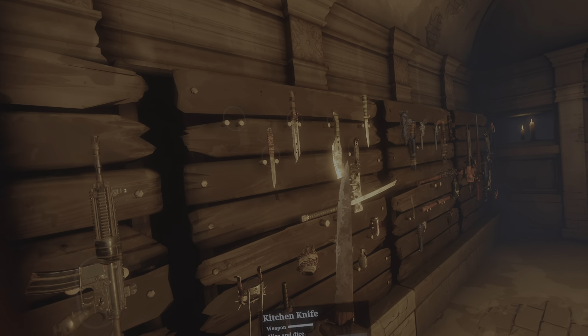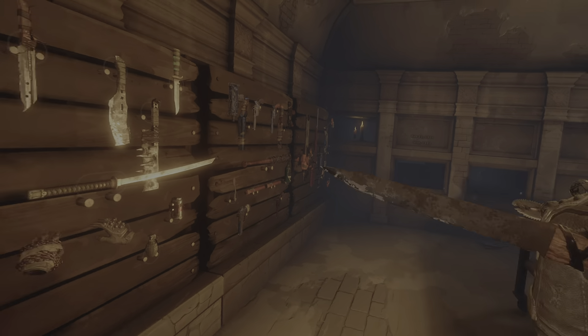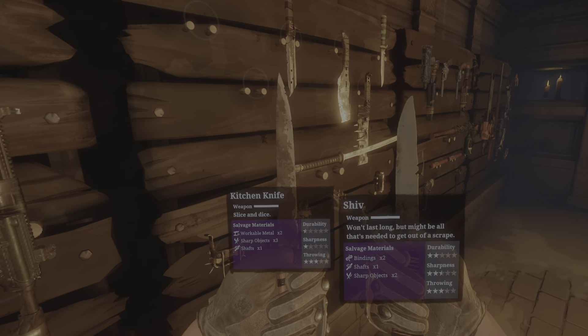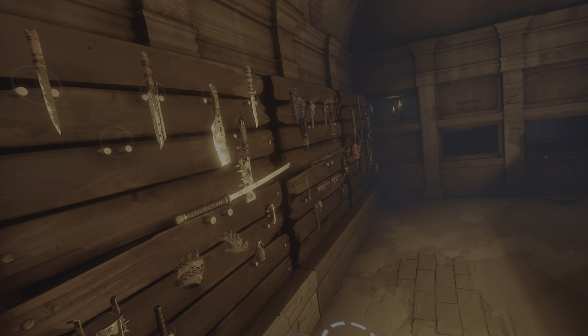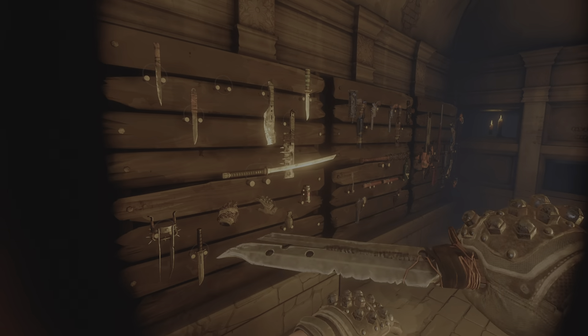And then some knives. The kitchen knife — you can only find this while you're exploring. Pretty clean, not much durability. The shiv is pretty much the same thing, just improved — it's more durable, way sharper, and the same level of throwing, so it's a good starting knife. And then the Night Shift, one of the best knives and one of my favorites — it's just an even more powerful version of the shiv.